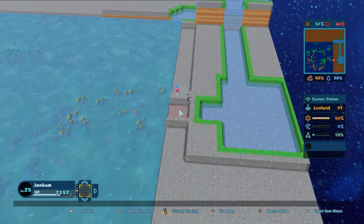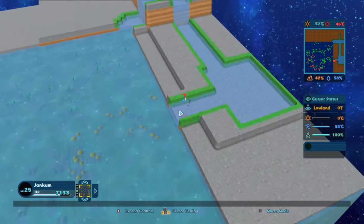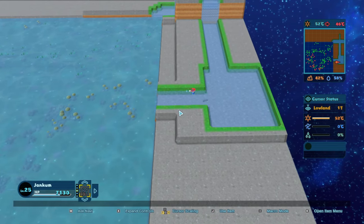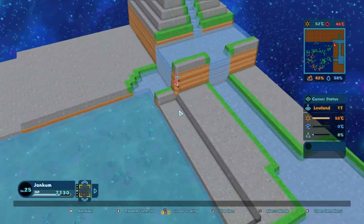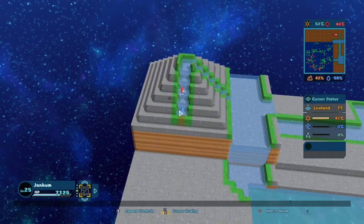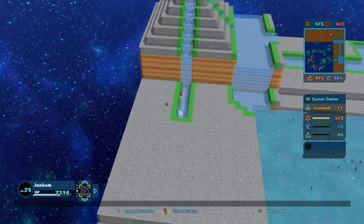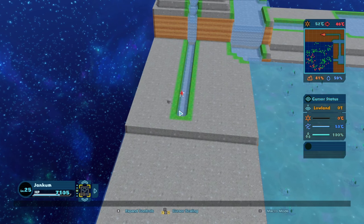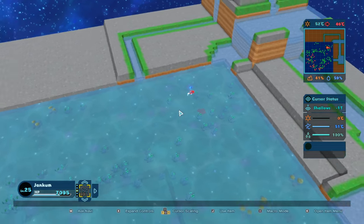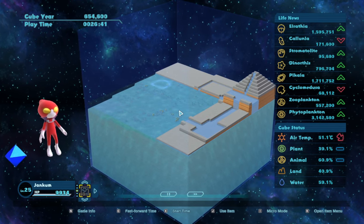Thankfully, we have a ton of HP — that is making this process way, way easier. On this side we're going to make a nice thin river and take it down to about here, then drag it over this way. All rivers lead to the ocean. That's all the fresh water we're going to worry about for now. We are going to drop in temperature a bit, which might be tough for some of our organisms, but should also give us — boom! Instantly got something new.